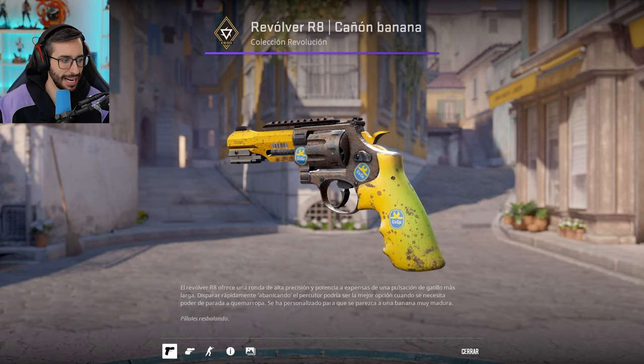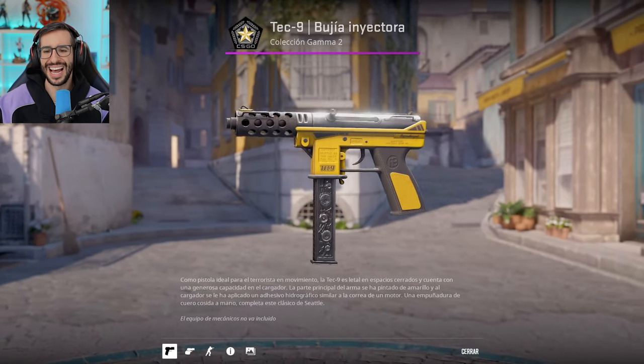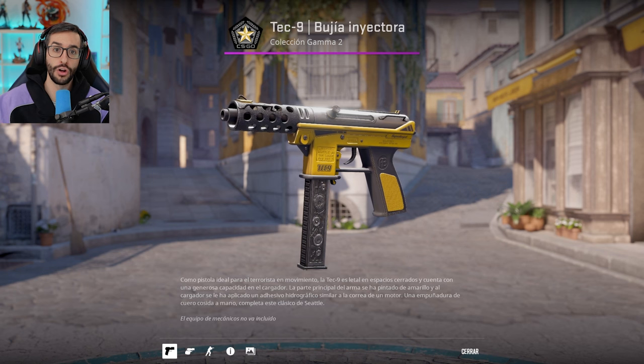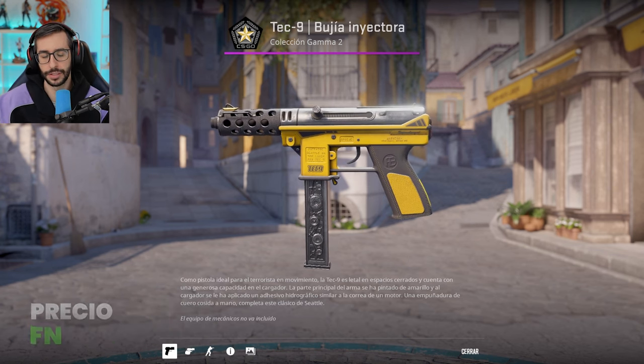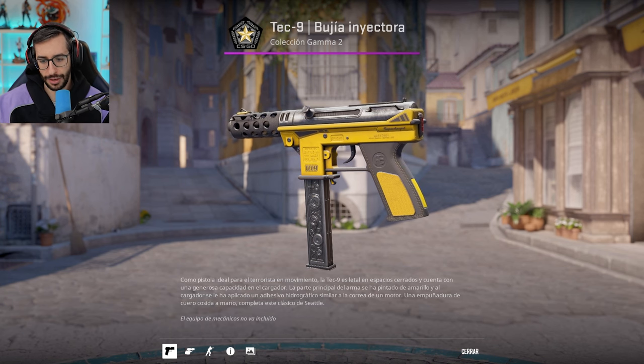In the case of the Berettas the price shoots up, from my point of view. And here we have the Tec-9 Fuel Injector, another skin that relies on gloss in Field-Tested — $2.50. In Factory New, $12. I personally would get it in Field-Tested.